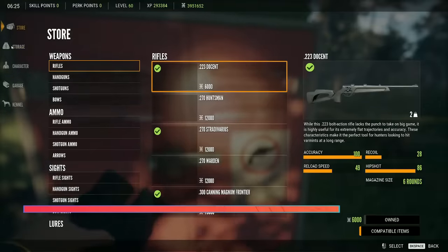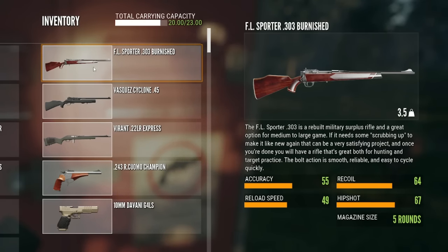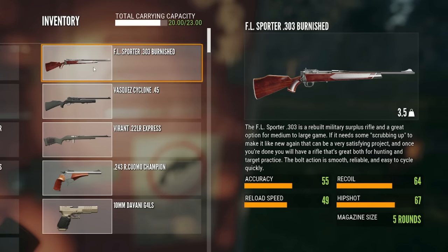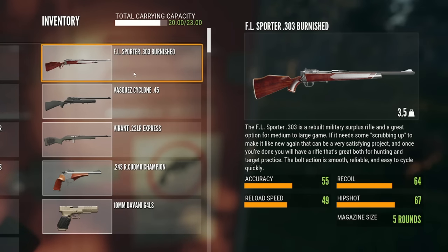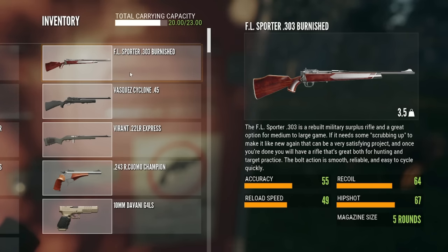Let's have a look at the best loadout for Te Aweroa. I like to carry with me the FL Sporter 303, or you can use any 4-8 rifle. There are not a lot of high classed animals on this map, so you do not need the 300 — this is actually the strongest rifle you're going to need. You can use the M1, the 308, any 4-8 will do just fine, and the FL Sporter is the weapon that comes with this map. You can purchase it from the store or get it for free through missions. Awesome rifle.